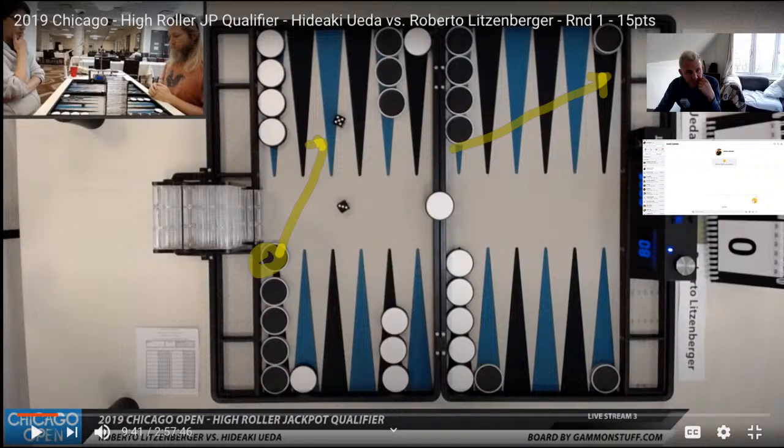Back to this position — Roberto has rolled a 4-5. I clearly won't be able to finish this match at this pace, but even just in the first move there's lots of things to say. So Roberto rolls a 5-3. He hasn't hit, and Hideaki's position hasn't got a lot worse.